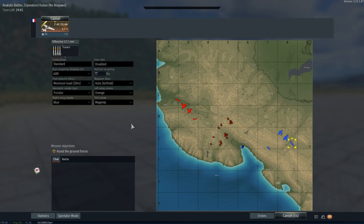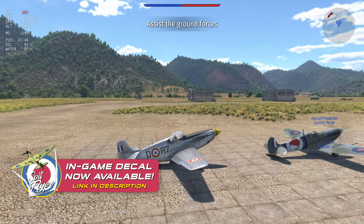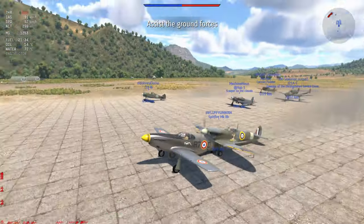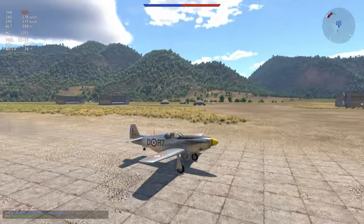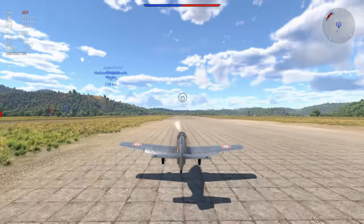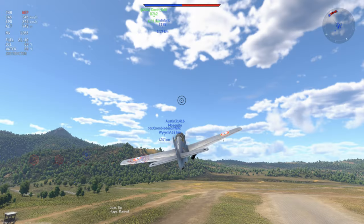It's a fairly competitive Mustang in the French tree with a couple of special caveats. The F-6C was a reconnaissance variant of the P-51 Mustang. It seems to have 4x .50 calibers — the armament has been cut down from 6 .50 caliber machine guns to 4 .50 caliber machine guns.